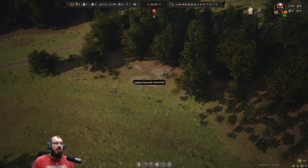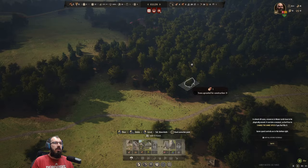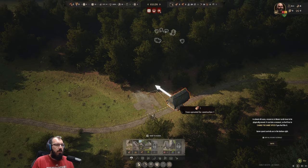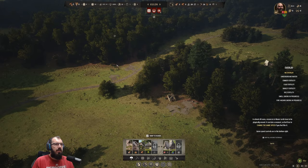Other things we need: a forager hut and a hunting camp. Food is one of the things that will run out in no time flat. There are some berries here that we can access with the forager camp — it only costs one log, and it feels very appropriate to have that there. The hunting camp I'll put right next to the road here.